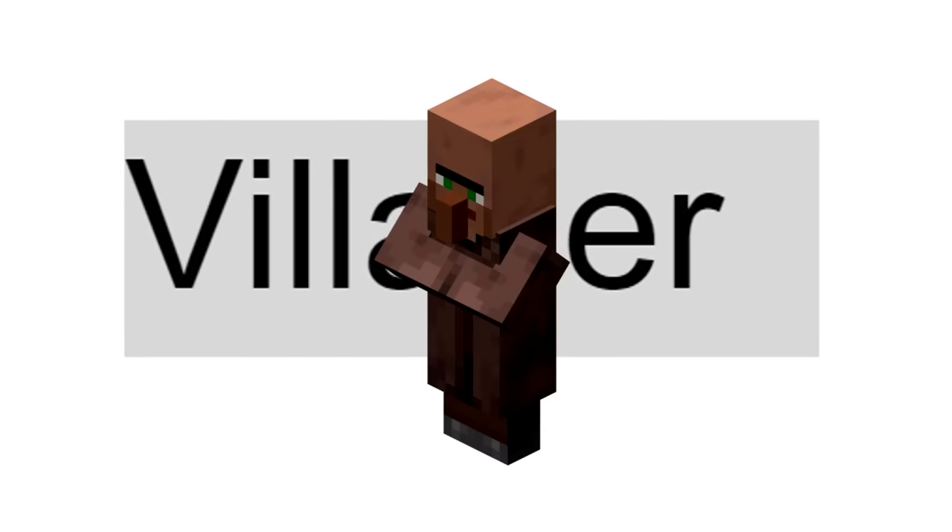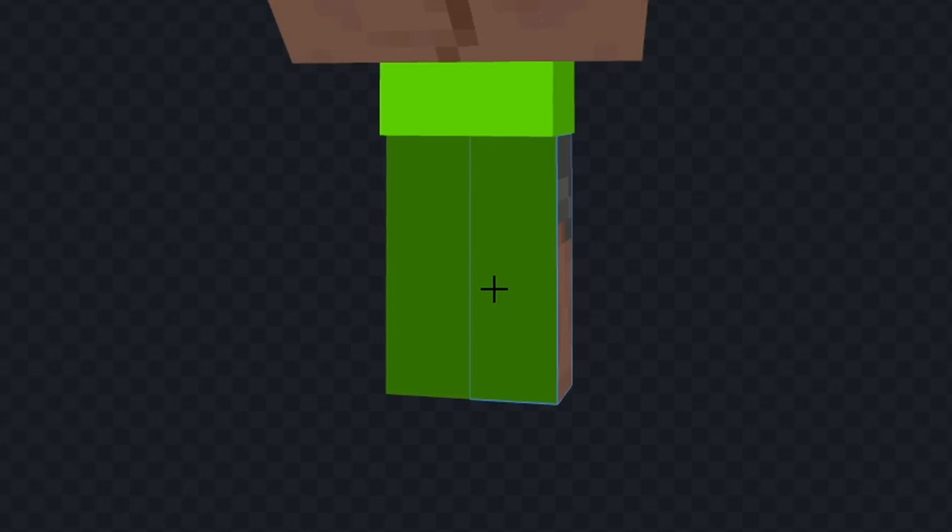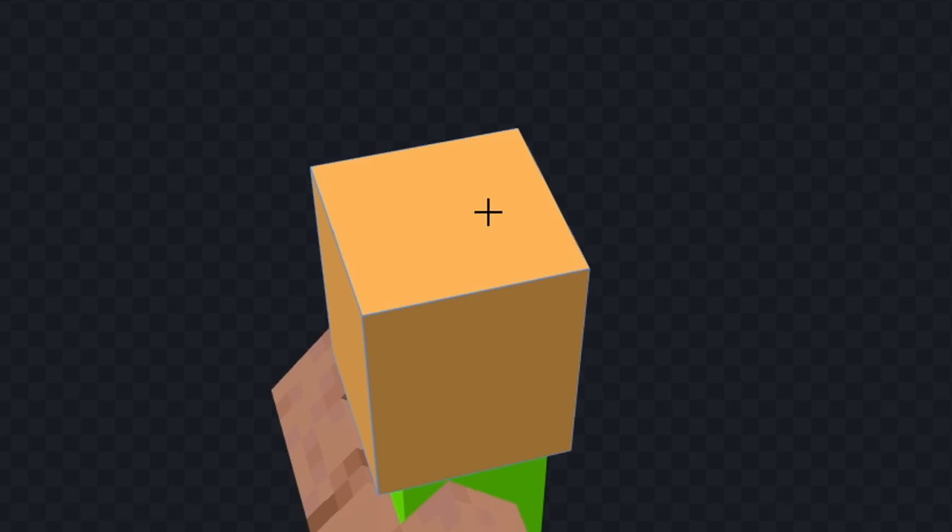The next mob is a villager. What will we get? We got 'pan' for this one — I think I'll make Peter Pan. Let's color his shirt green and color his pants a darker green.